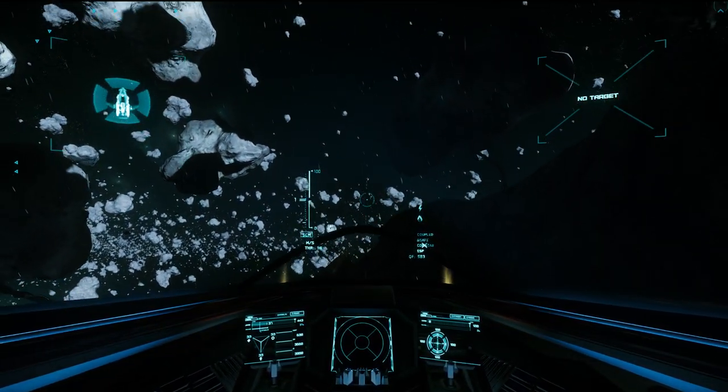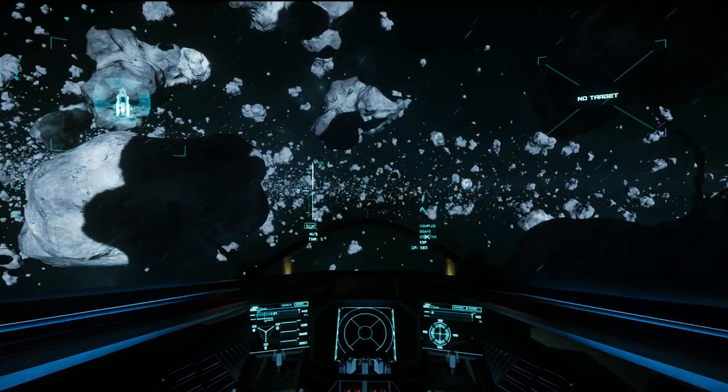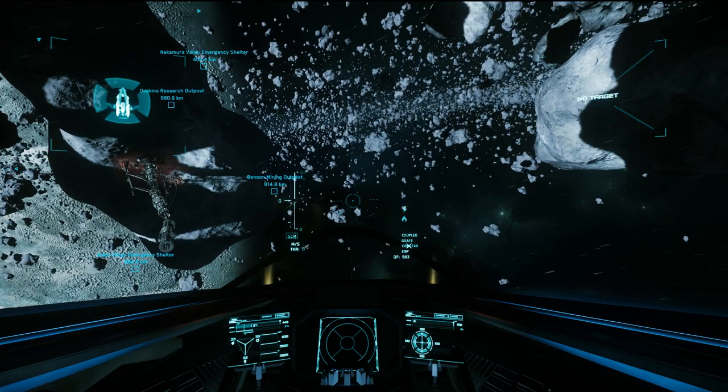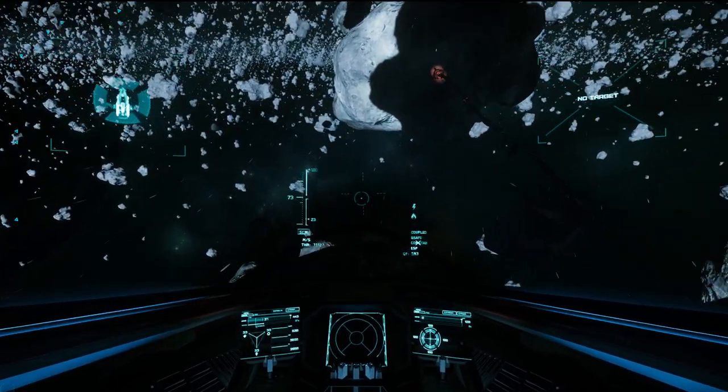First thing you do is align yourself so you are flying right of Grimhex. There is Jela, here is Grimhex, so you align yourself roughly in this direction and let's get away from Grimhex first.